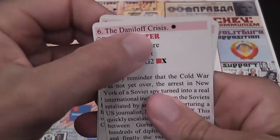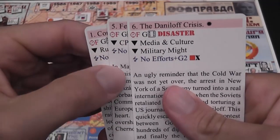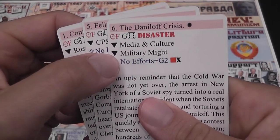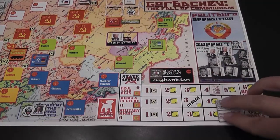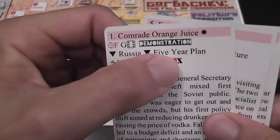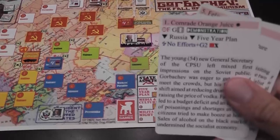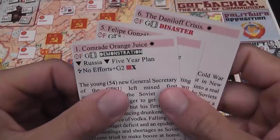After you resolve that stuff, you will see symbols with triangles pointing down, which simply means a worsening of the situation in that field. It may be in the assets — so media culture or military might goes down by one — or it may be a marker on one of the tracks. Simply resolve all the bad stuff; there may be other events described there as well.